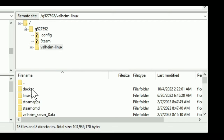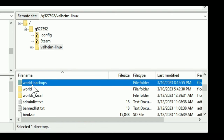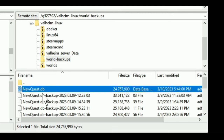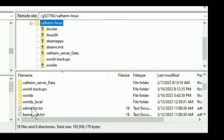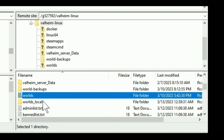For example, if you wanted to add one of the worlds, you would change this 'worlds local' and this 'worlds' folder. You could also change the 'worlds backup.' If someone abusive joins, all you have to do is find a backup that's a good version of the world and then restore it by putting that backup file — renamed appropriately — into 'worlds local' and 'worlds.'